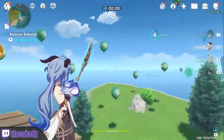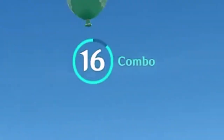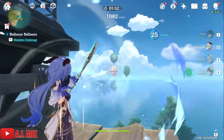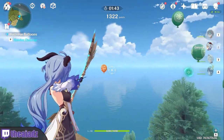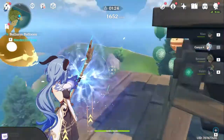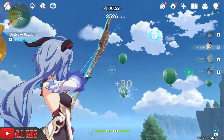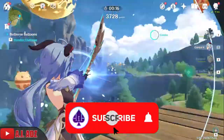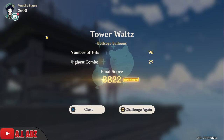All right, let's try it out. My aim is something else. Got a big balloon there, working on combos. Area of effect — nice! Oh no, I hit a negative one. Got about 2500 points going. That was actually pretty good — I murked that score!